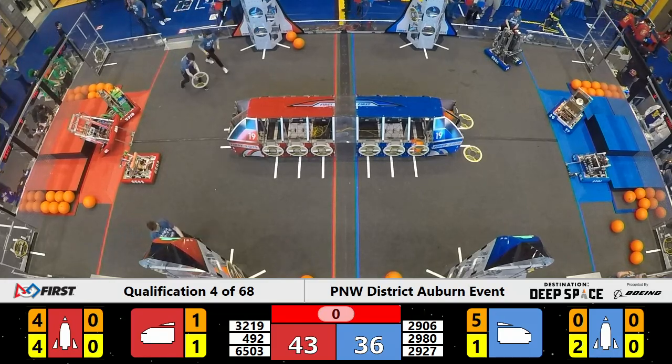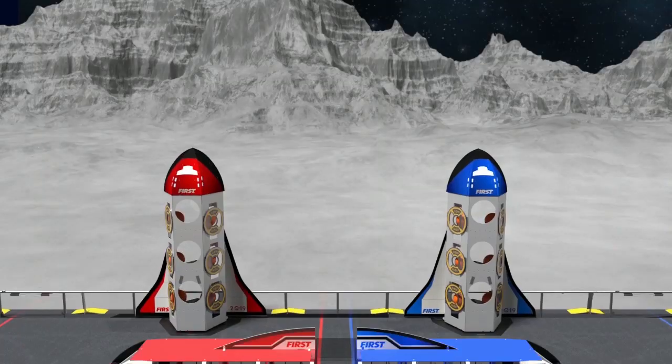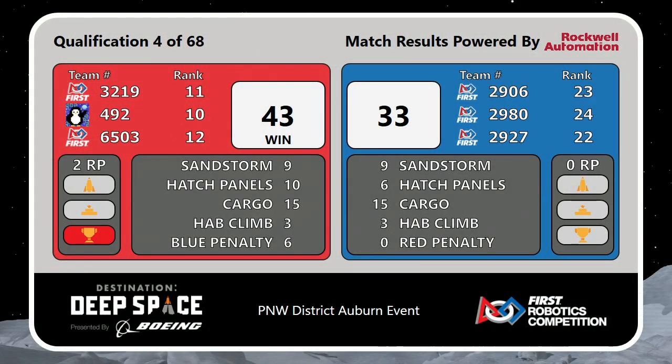And as we are ready for launch, let's look and see who's going to lift off first. This match goes to our Red Alliance, 43-33. Only two ranking points. HAB climbs of three on either alliance side, and Sandstorm scores of nine.